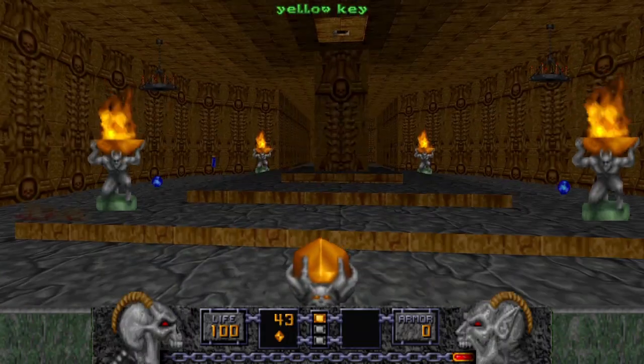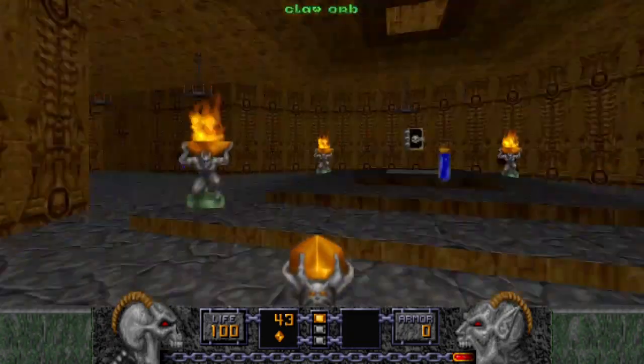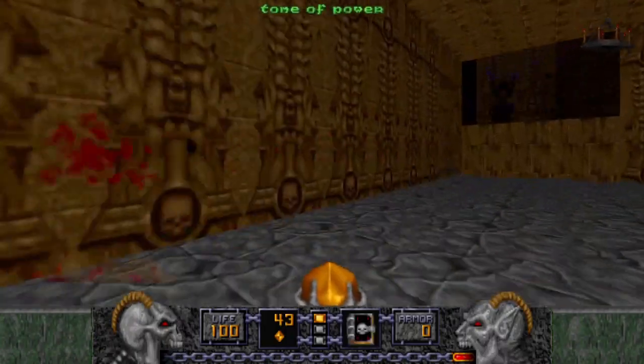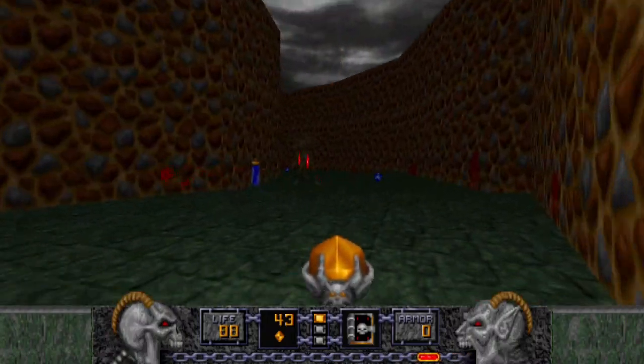We grab the yellow key and press the switch. There's going to be a Tome of Power, and then it's a trap — the wall lowers and there's disciples, but just leave right away. I got hit, but that's okay.